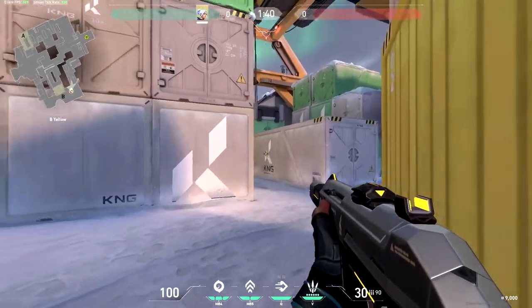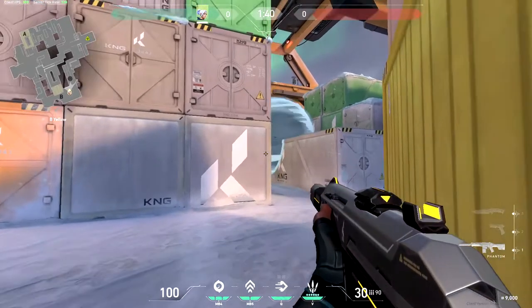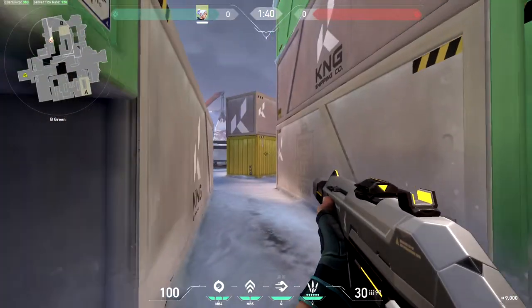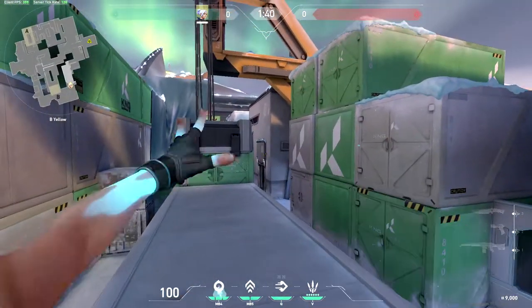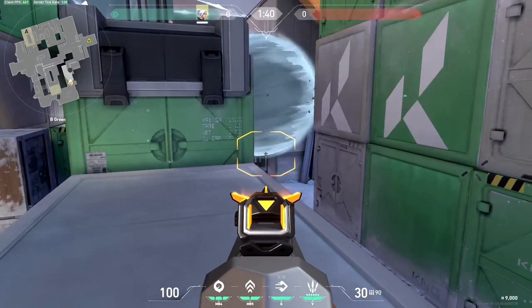If you're playing slightly less aggressive and you've let them get into this area underneath this container, you can smoke around the corner here giving you a one-way onto anyone underneath this box. From their perspective they'll have absolutely no chance if they try and push out this way whilst the smoke's up. Another aggressive one-way smoke at the start of the round is to boost up onto this crate by the barriers, use the same smoke here, and you'll be able to shoot underneath the smoke as they come around the door.